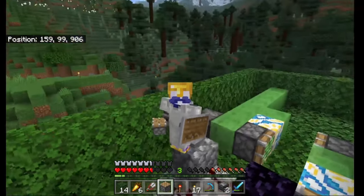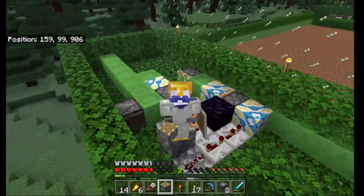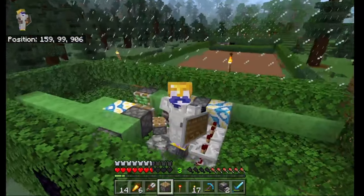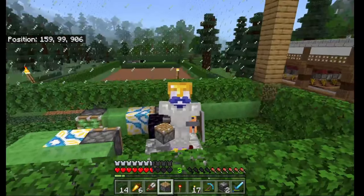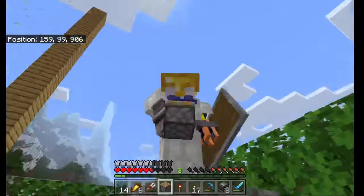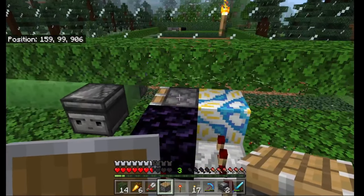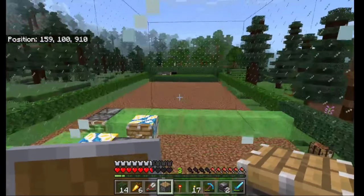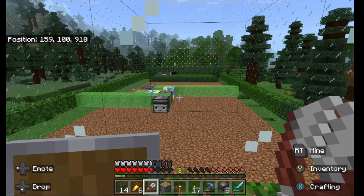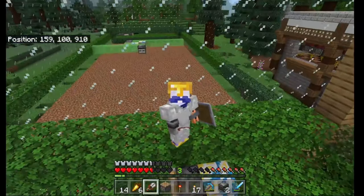Did you know that slime sticks to glass? I didn't - I couldn't work out why this flying machine was getting stuck until I realized a piece of glass was getting dragged along. I replaced all the edges with some bushes and now it doesn't get stuck. Let's click this button and have a look at this flying machine go all the way across and return back hopefully.